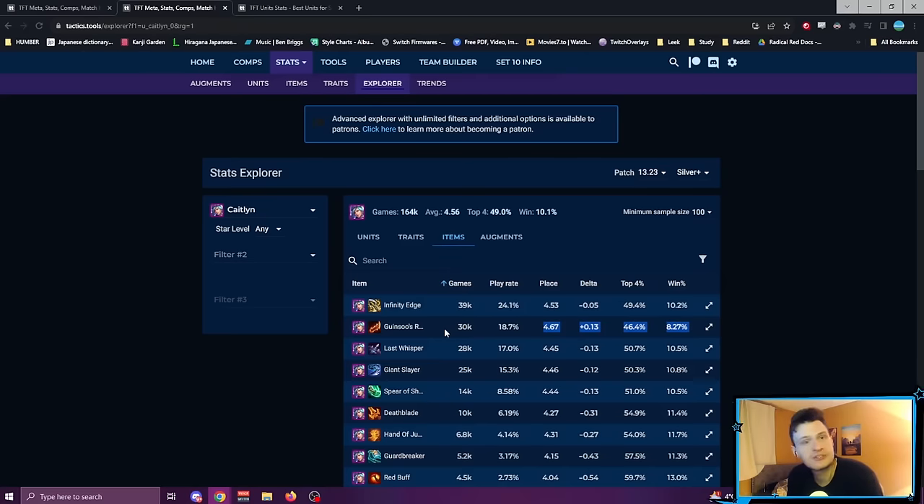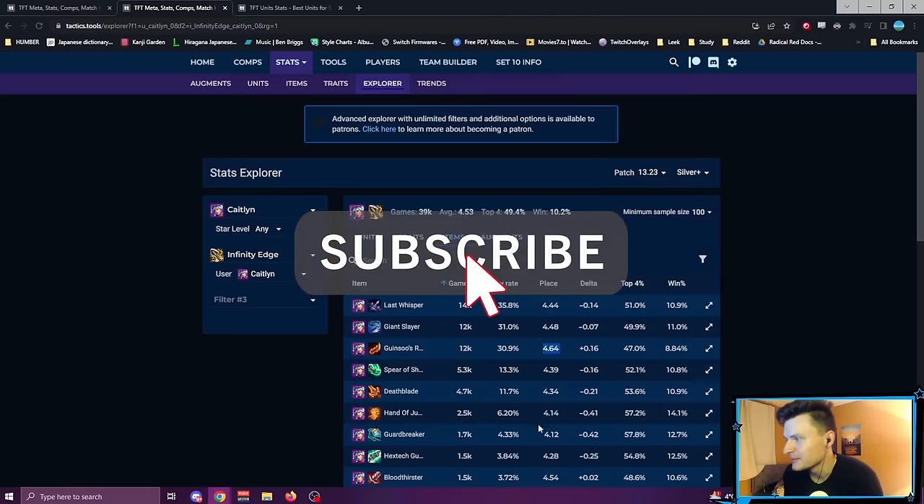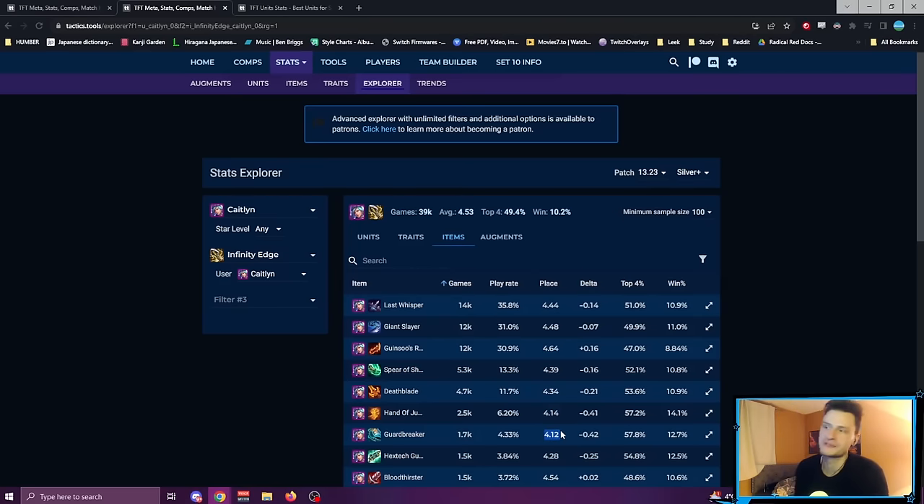Stop building Guinsoo's on Caitlin — tip number one. I would say maybe not even IE, but if you do build IE, mix it with Hodge and Guardbreaker — the other two crit items. Those are quite good. Let's just check: assuming she has IE, her average placement goes up a bit if we don't build Guinsoo's and instead build Guardbreaker and Hodge — 4.14, 4.12. IE is obviously a little better, but just don't build Guinsoo's; it's bringing her placement down quite a bit.